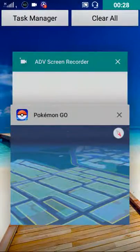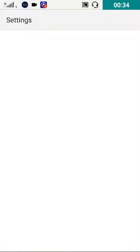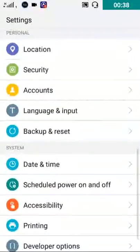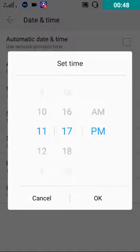you have to first close the application, then go to the settings, then go to dates and time, turn off automatic time, and set the time to when you started the lucky egg.